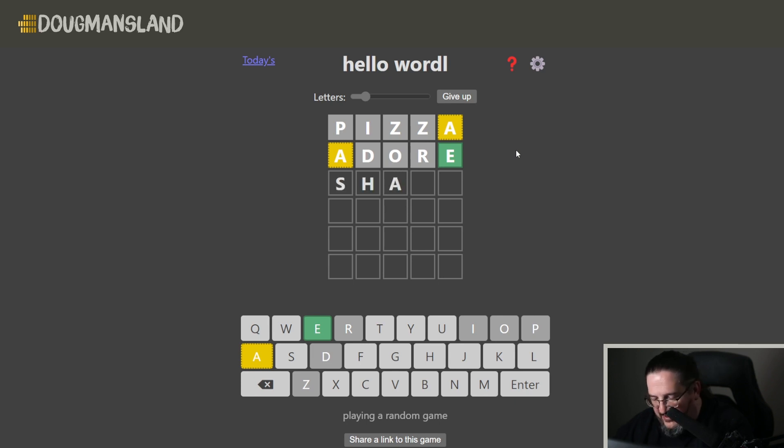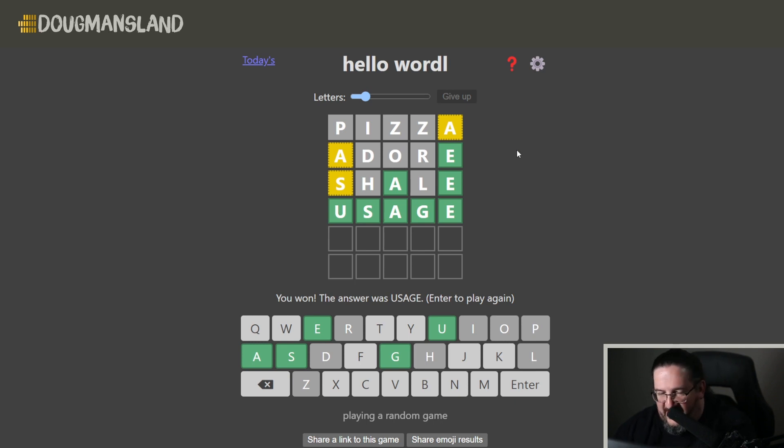We tried shale a while back — let's try shale again as an evaluation guess. That locks in the A. So we have A and E locked in the third and fifth positions respectively. We have an S that's going to be either in the second or fourth — I feel like it's probably going to be in the fourth. Visualizing: X, S, A — how about the word usage? Usage would work, let's try that. It'll lock the S in almost certainly by process of elimination. And there it is — it's usage. We got it with an evaluation guess.